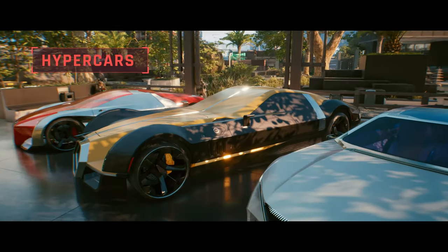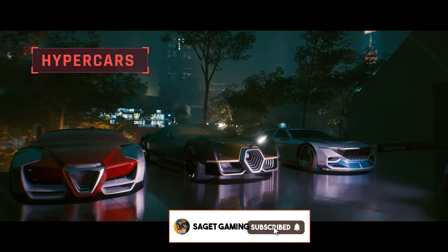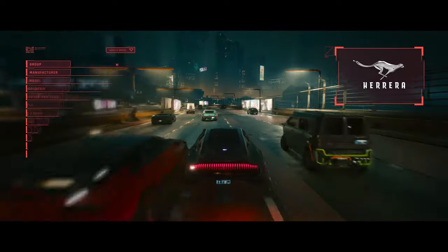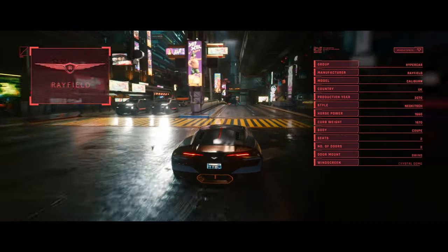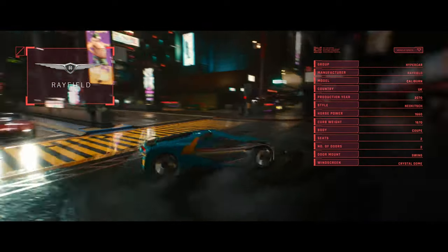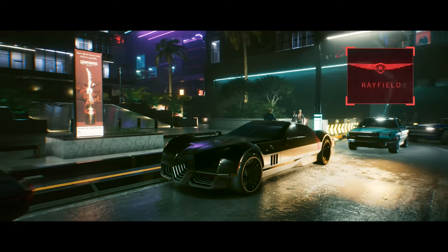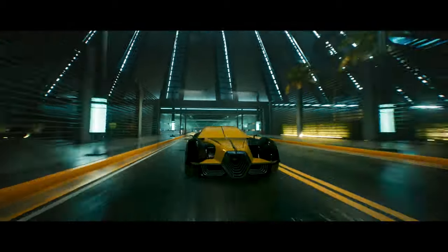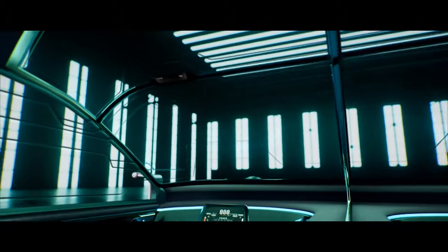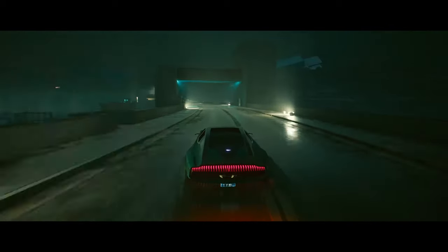If you need speed and armor, the Hypercar class is for you. It means precise bodywork, built-in LiDAR arrays, and really expensive materials. Imagine you're sitting on a pile of eddies — probably less than a thousand people in the world can afford one. Not your typical urban vehicle; they will take you places you never dreamed you'd go.